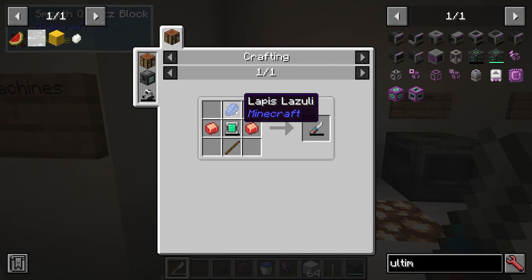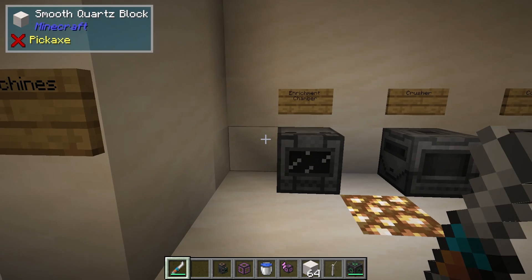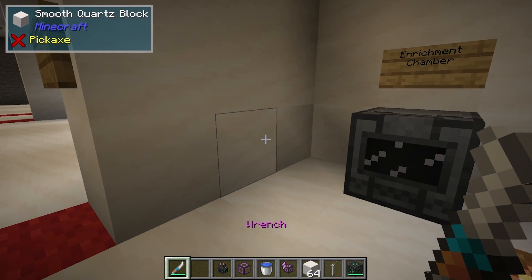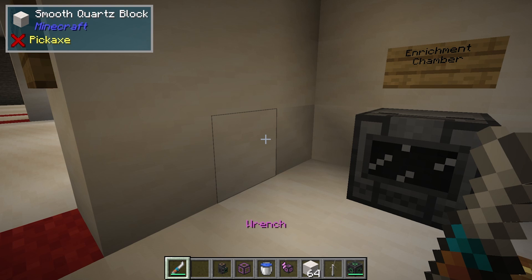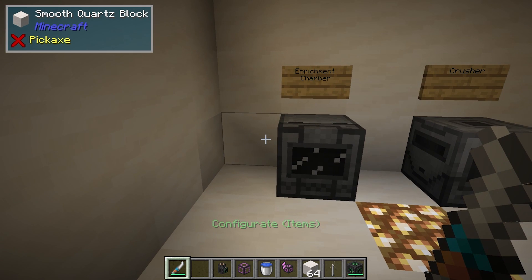This item, which needs lapis, infused alloy, an energy tablet, and a stick, basically acts as your wrench. You can see it lights up when you're looking at things. If I shift-scroll, I can scroll through configuring items, fluids, gases, etc. Generally I just leave it on wrench or configure items, depending on what I'm doing.